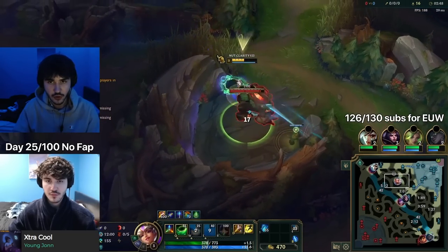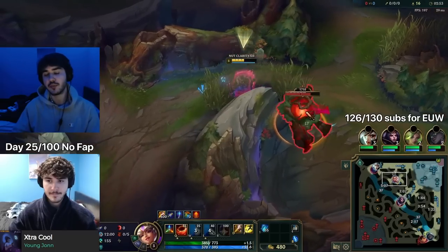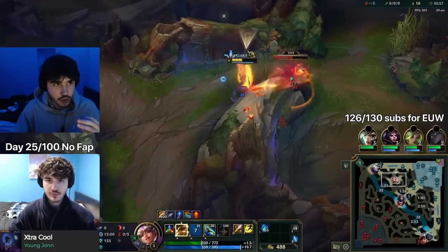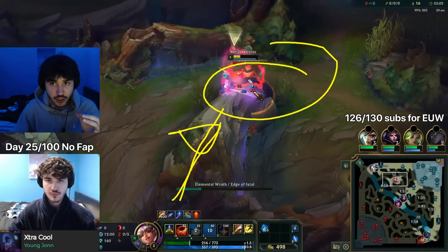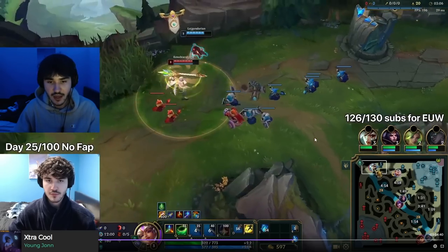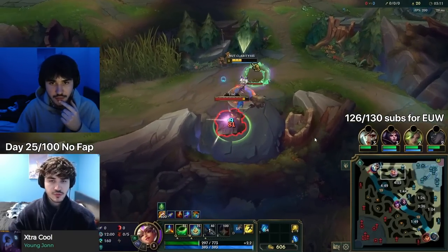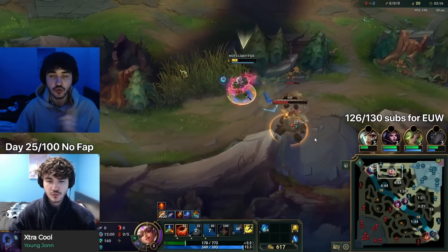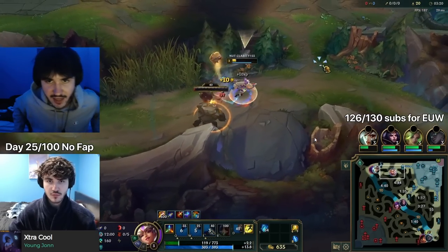Now on Red Buff: auto attack, walk away, auto attack, walk away — pretty straightforward. You always want to be in the bush when clearing Red Buff because you can't get invaded from there and you can see enemies coming so you can escape. You don't need to auto the pet — it'll kill the buff for you. I look at all lanes to see if I can gank. Not really possible, so I do Golems. Even if you clear well, with Kayn you'll be really low HP after a full clear, so you want to recall unless you see a gank.